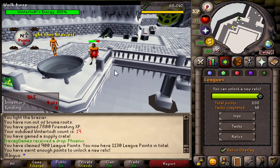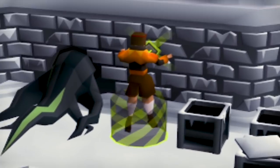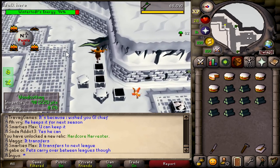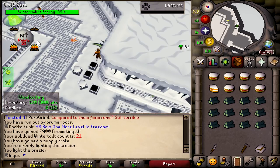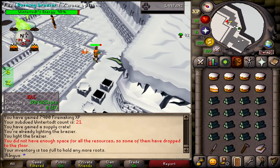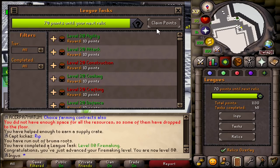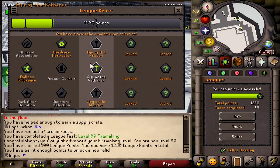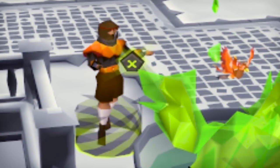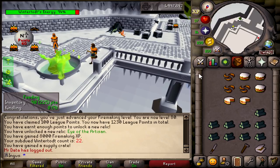We're at 1,000 points - we're doing hardcore harvester. That's going to make this a lot easier and we'll probably get 1,000 points each time too. I don't know why I did not do this earlier. This should be the last game and we can leave. I'm going to try out just doing the logs instead of fletching them. There's 80 firemaking - I'm going to go ahead and claim that right off the bat so I can get my relics for artisan.